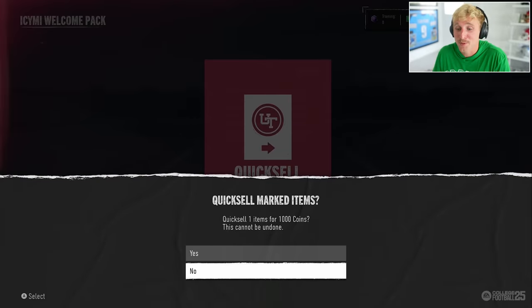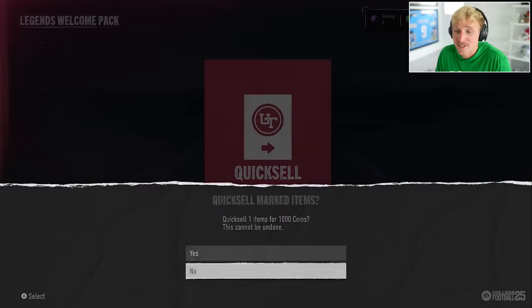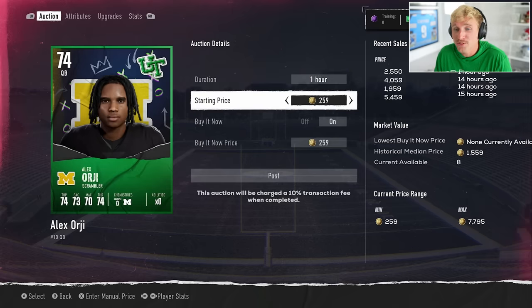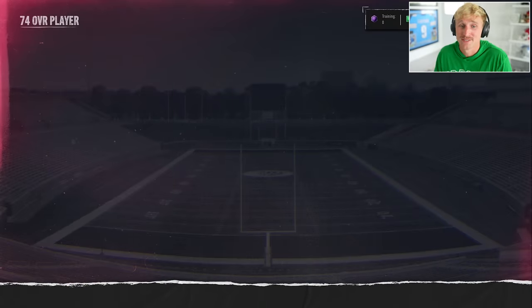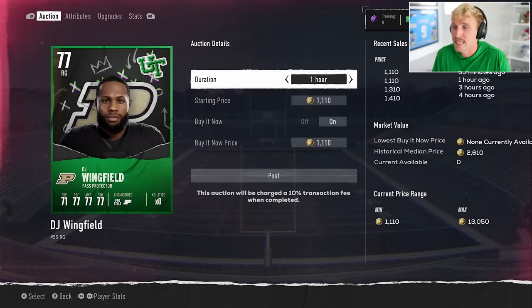Starting with the In Case You Missed It pack — just an Ultimate Team tip, but remember to quick sell these for 1,000 coins. Legends welcome pack is the same thing — free 1,000 coins. We get a 74 overall player, Alex Orgy, who is auctionable and selling for mediocre coins. I'm not going to start a 74 QB, so that's a sell. Then a 77 overall right guard — same situation, only selling for 1,000 coins.